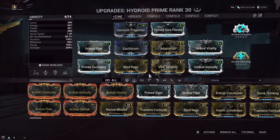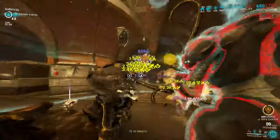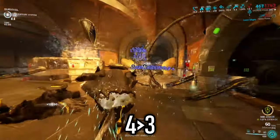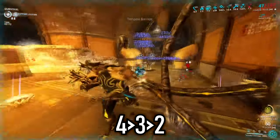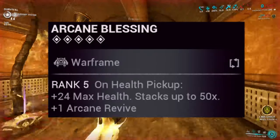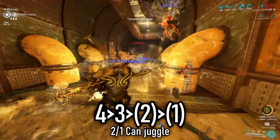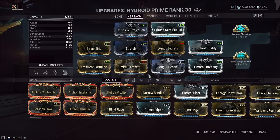Combined with spamming his first and third abilities, I could hold my ground anywhere. Strength was the most important stat here, as nearly all abilities benefit from it. Duration felt great to follow up with, letting his third and fourth abilities last longer so I didn't need to tend to them as often. My rotation: lock down an area with tentacles, cast Plunder early for protection and a damage boost, use Fractured Blast or Nourish for survival — I paired Fractured with Arcane Blessing to build health from orbs — and finally spam Tempest Barrage to debuff armor and apply viral, so enemies get deleted before reaching you.